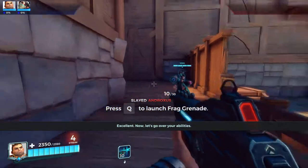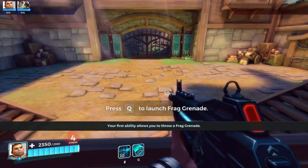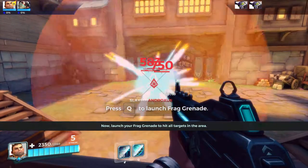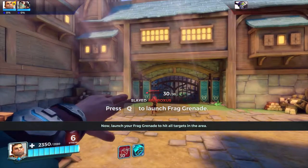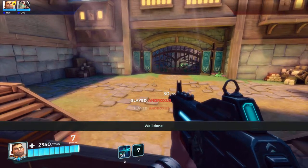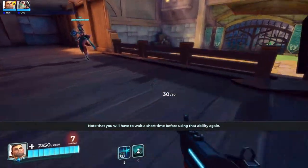Now, let's go over your abilities. Your first ability allows you to throw a frag grenade. Launch your frag grenade to hit all targets in the area. Well done! Note that you will have to wait a short time before using that ability again.